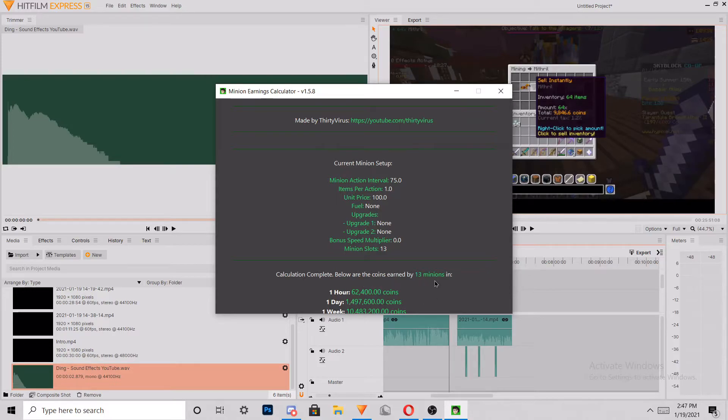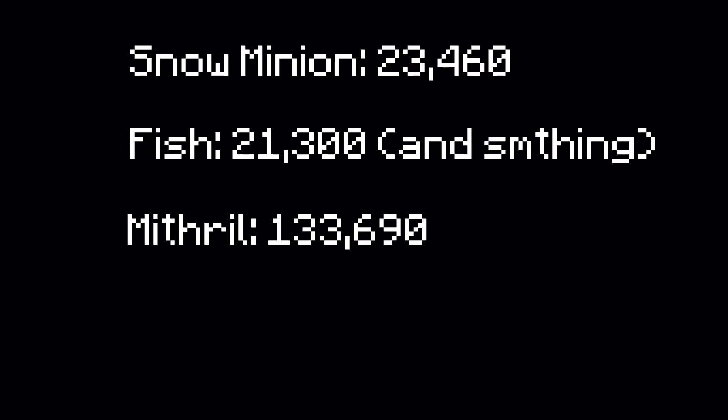Hopefully you guys enjoyed this video - if you have, consider subscribing. So the final results: snow minion made 22,460 in about 23 hours 40 minutes - pretty good especially because it doesn't have diamond spreading, probably around 35k with diamond spreading. Fishing minion made 21,300 - also pretty nice, though I can't really afford 15 tier 11 snow minions at 15 mil. But the mithril made 133,000, which means snow and fishing minion combined doubled is not even close to that.